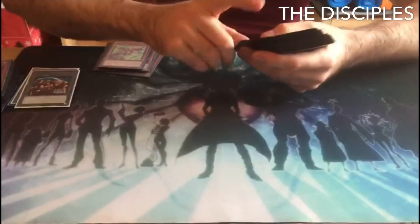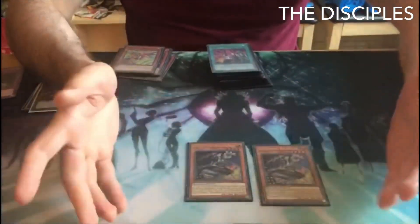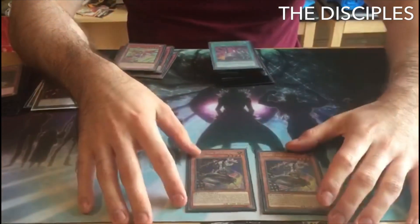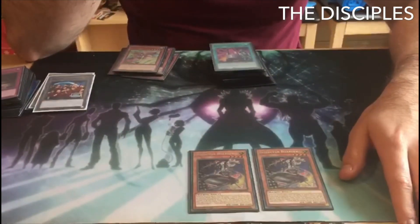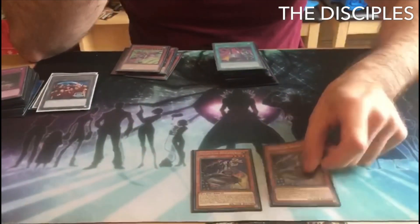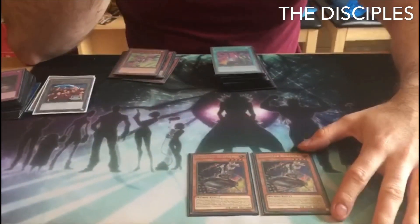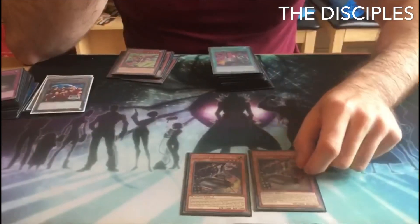For the last two monsters, played two Inspector Boarder. This card is a floodgate in itself — it applies so much pressure: 2,000 attack, 2,000 defense. It doesn't collide too much with the other floodgates since you can change your play based on whether or not you draw this card. And going second into decks like Altergeist, as long as you don't have a fat negate board, this card is still amazing and a huge problem for those decks to deal with.